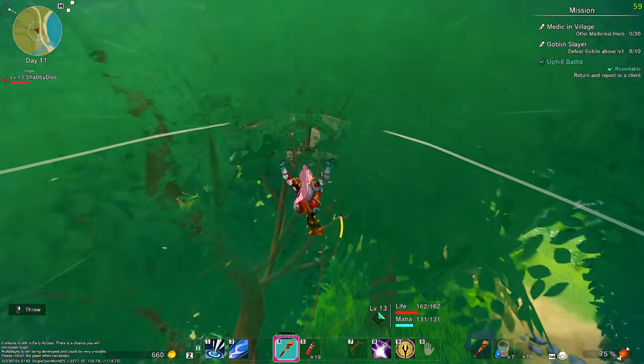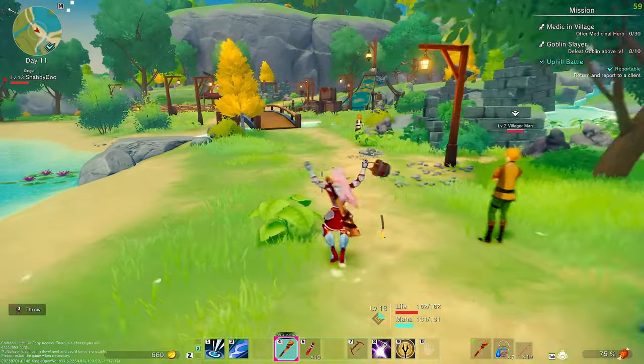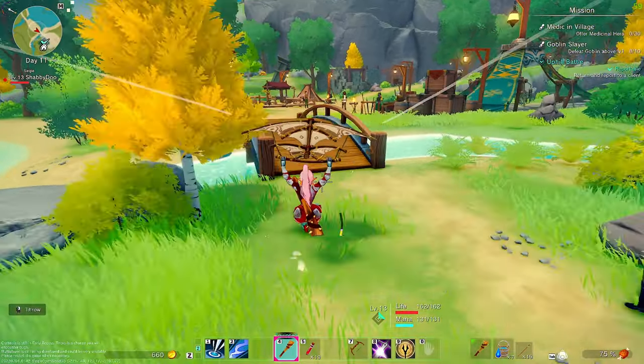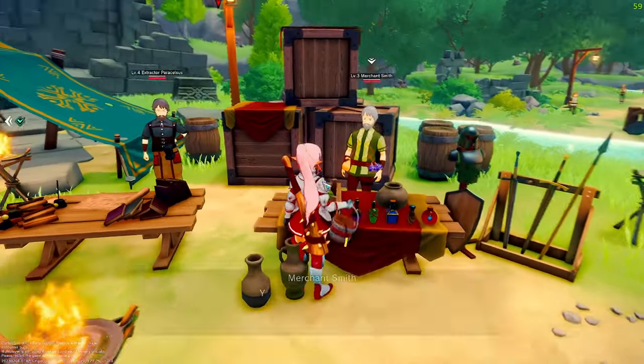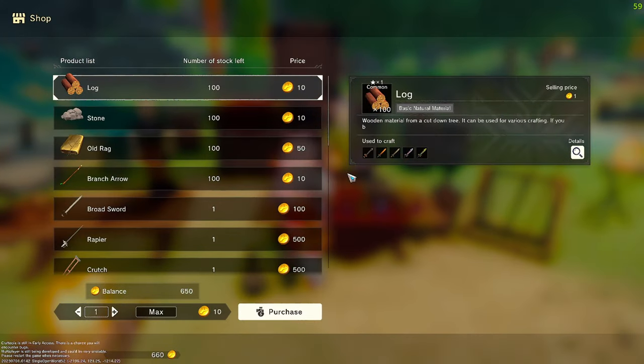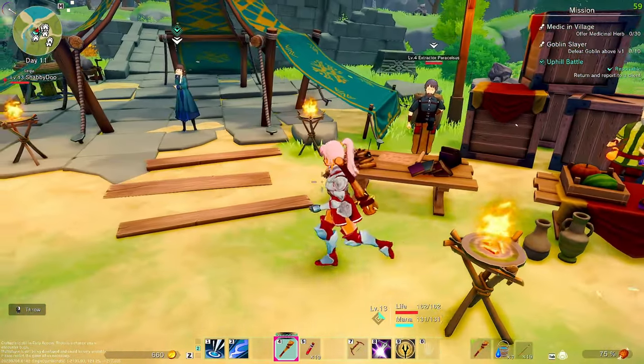I'm also going to try and sell some stuff while we're here to make some inventory space. Let's try selling a few things - oh, you don't buy things? I guess I have to make my own market for that. Okay, fine.